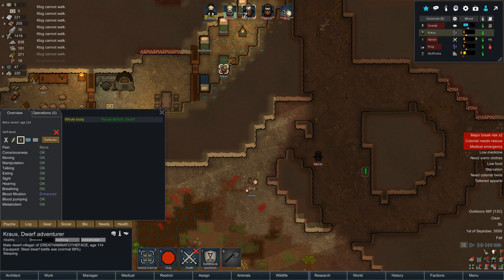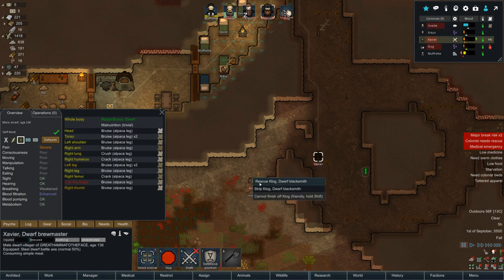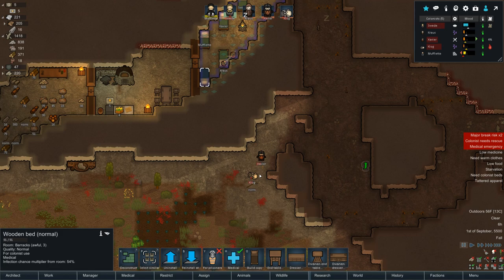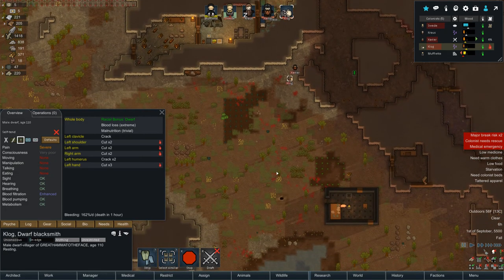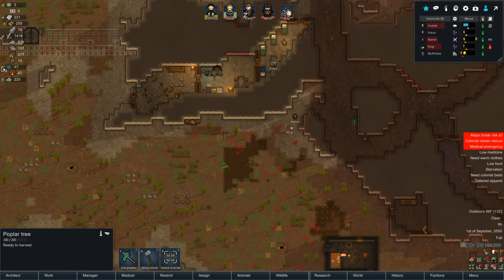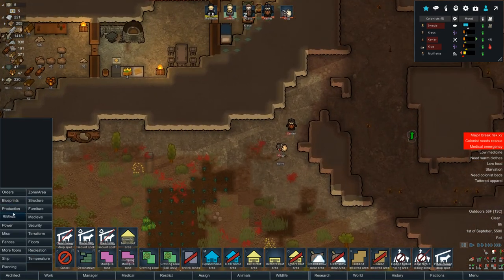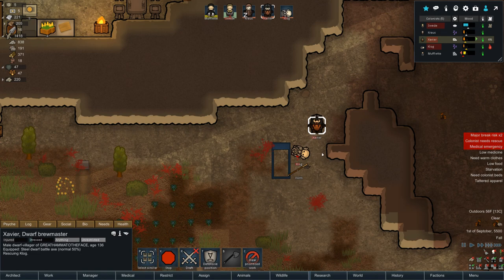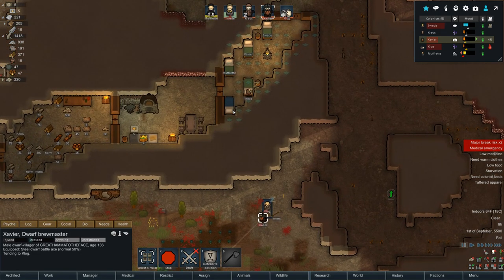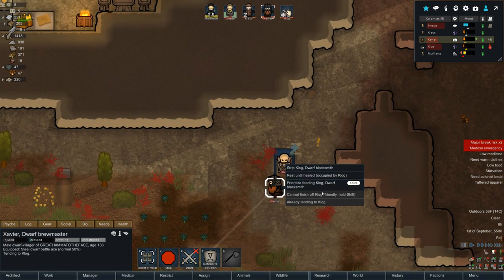Clog, you're not dying — not on my watch! I just said it's impossible for a dwarf to do this and I can't just save him while standing right there. What the heck? We've got beds, no one's using the bed. I should be able to just tend to him. We don't have any heal roots. Wait — there is a medical bed! Now I can — what was that? Why couldn't I bring him up there? Prioritize — cannot finish, already tending to Clog. Where am I going?